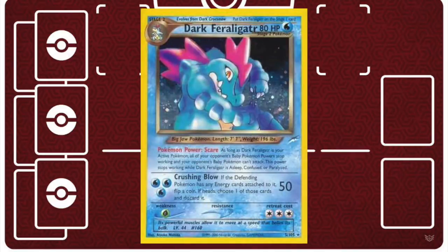Because of its Scare Pokémon power, as long as Dark Feraligatr is your active Pokémon, your opponent cannot attack with their baby Pokémon, and any Pokémon power on a baby Pokémon stops working. So all of your opponent's baby Pokémon pretty much become useless. The only thing they're really useful for is tanking some hits, since the baby effect does still stay on the card. So once you have a Dark Feraligatr in the active position, you've effectively locked your opponent out of using their baby Pokémon.